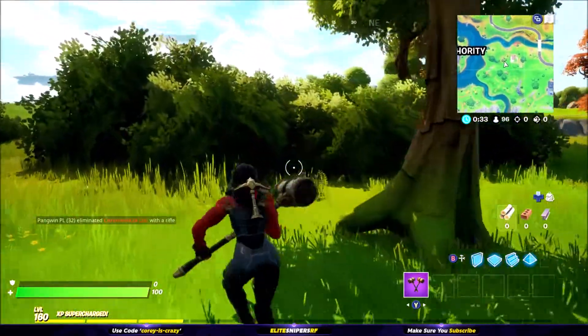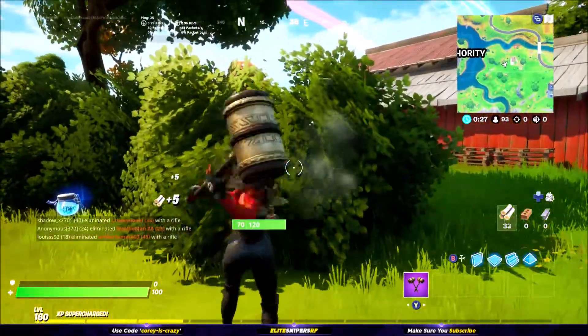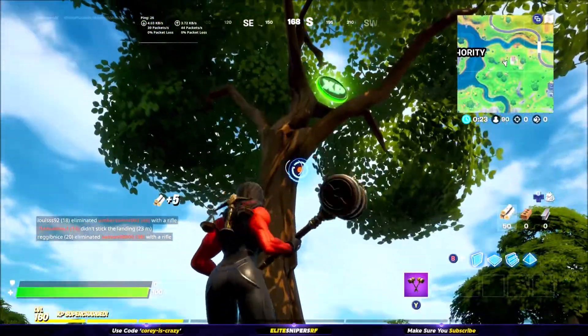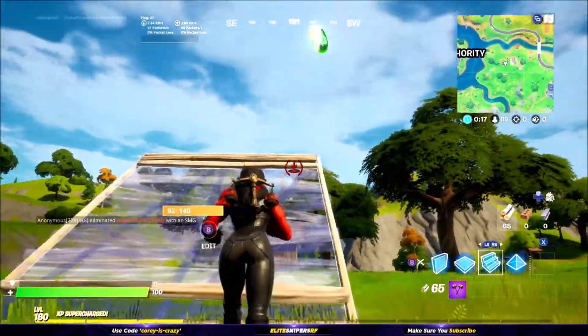Do not do what I did and start smashing all the bushes trying to look for it. All you have to do is where I'm standing right now — turn around, look up, and it's inside of the tree. Break the tree and you'll get 5000 XP from the XP coin, and a punch card will come up in the top left-hand corner stating you've got two out of four XP coins.